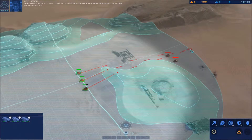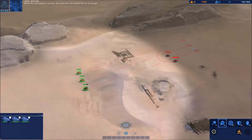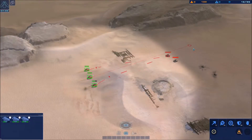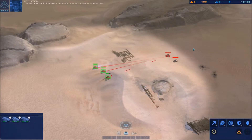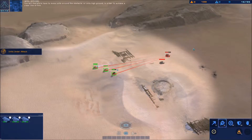When issuing an attack move command, you'll see a red line drawn between the selected unit and the mouse cursor. When this line appears broken, the selected unit cannot fire on its target — this indicates that high terrain or an obstacle is blocking the unit's line of fire. You'll therefore have to move units around the obstacle or onto high ground to achieve a clear line of fire.